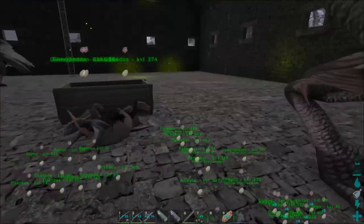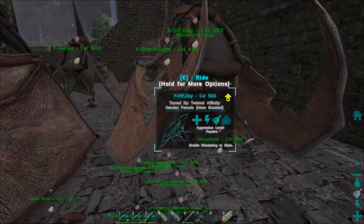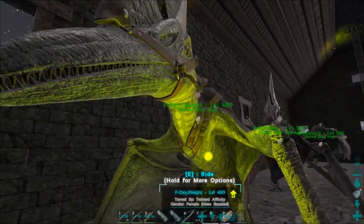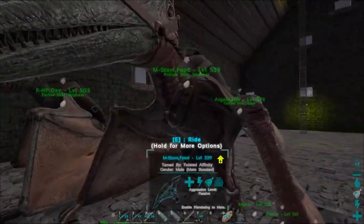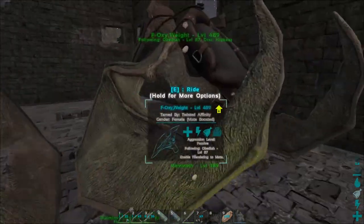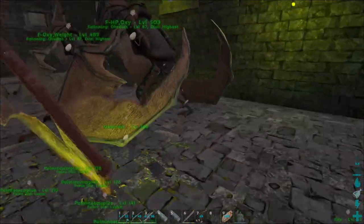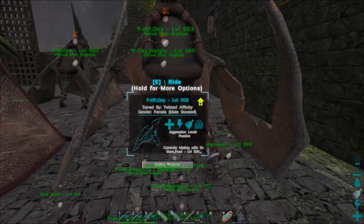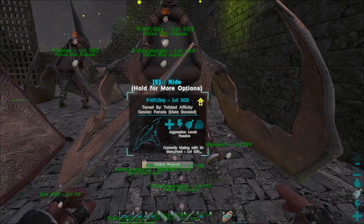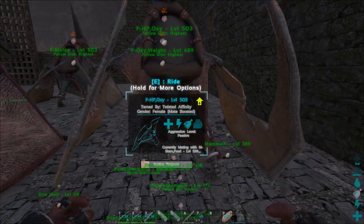Alright guys, we've got our pteranodons back to base and labeled them according to their best stats. Time to do some breeding! Let's put all these guys on a follow distance of highest. The stats right now don't make that much of a difference since we're breeding them all with the same male, but it's good to keep track. We put them all on wandering and enable wandering, and now we start spamming. Pteranodons are pretty quick breeds — they hatch quick, grow up quick. I'll get some eggs out of these guys.